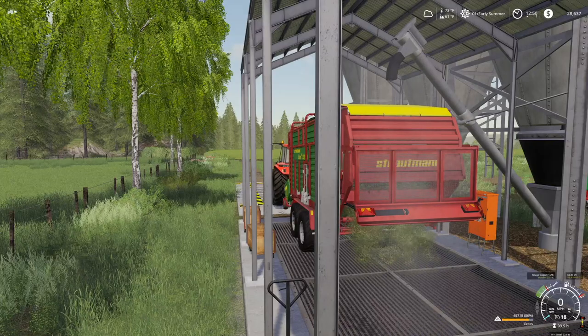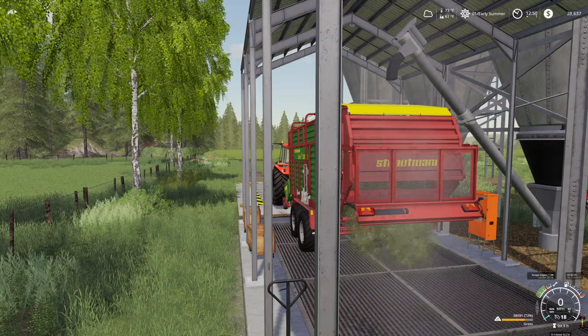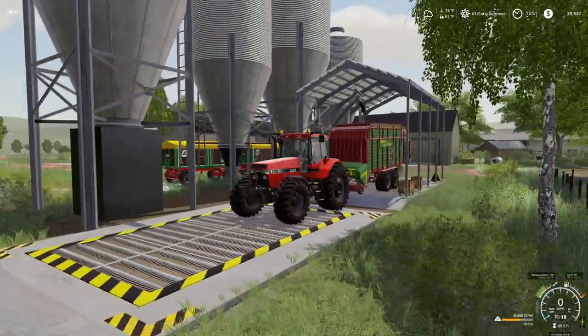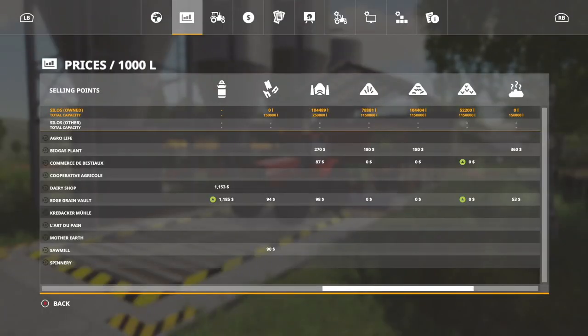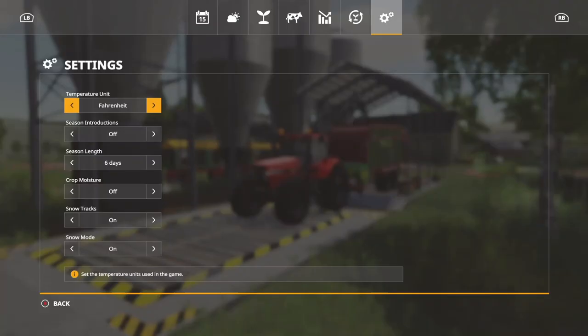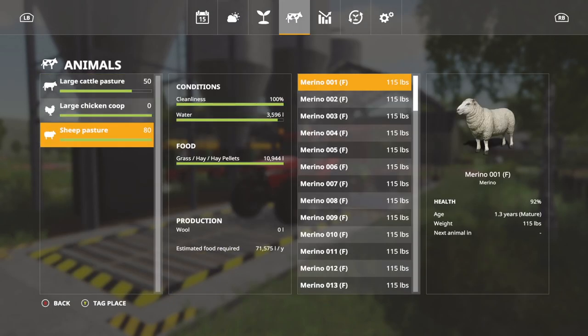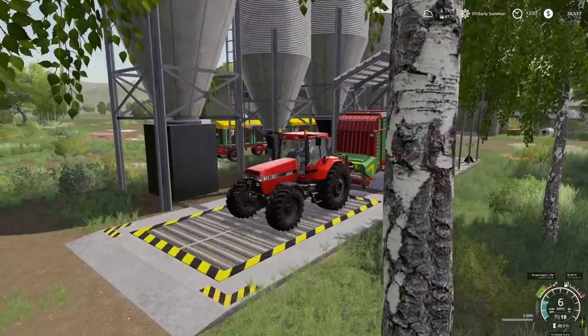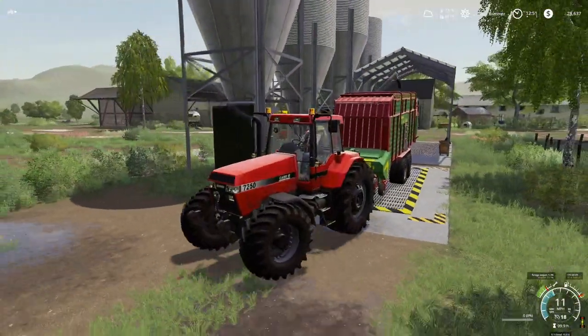Here we go — rolling through nicely. This is our forage setup, so this silo is where all of our forage goes. You can see grass is going up right now — we're gonna have well over about 150,000 liters of grass by the time this is all said and done. I'm actually tempted to take the rest of the grass and make some silage, because we're gonna have more grass than silage by the time it's done. Our sheep only need about 71,000 liters of grass per year, so the rest is going to go to silage.